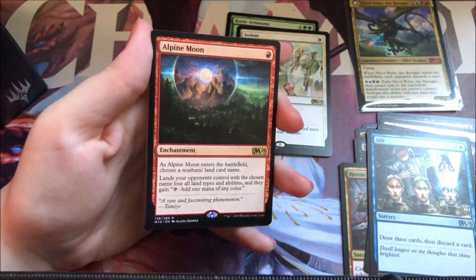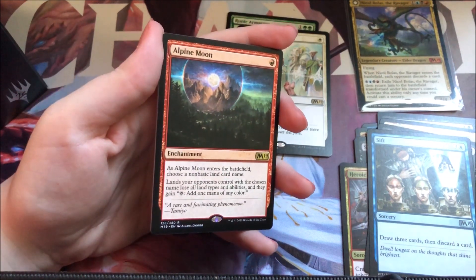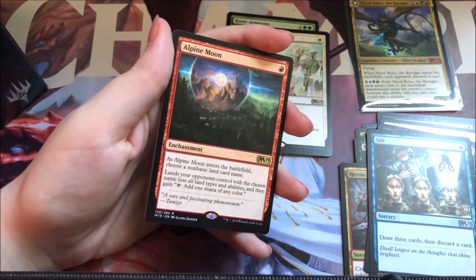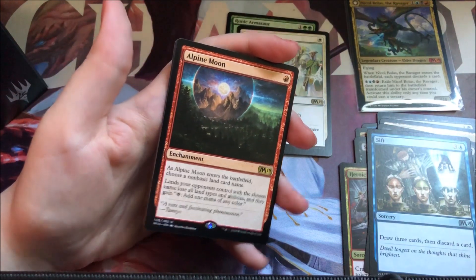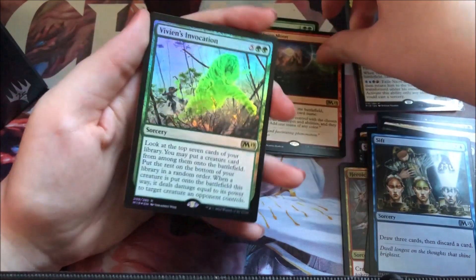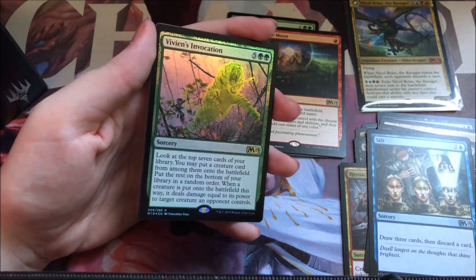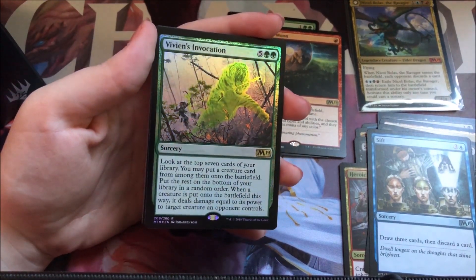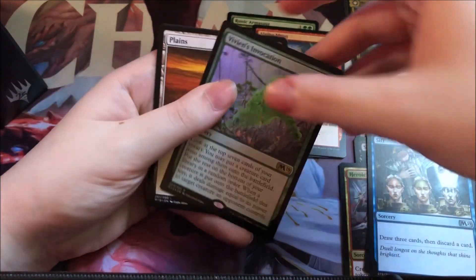And an Alpine Moon — again, a rare, but this is a rare worth a couple of dollars, so it is a good rare to pull for the pool. Maybe we'll put higher-end rares in the pool — I'm not sure. And a foil Vivian's Invocation. So this is normally like a 99-cent rare, it is a bulk rare, but it is a foil, so it's probably worth three or four dollars. It is an okay card — it is a themed card, so a lot of people do want it in their collection.